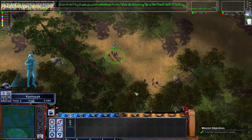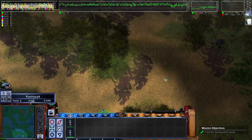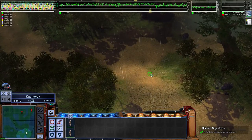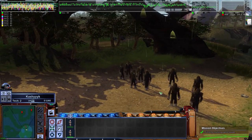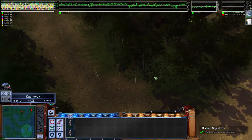Our transmissions are being jammed. We must find the jamming device, destroy it, and report back to base. Take control of both squads by holding down the left mouse button and dragging a box around them — you can select several units or your whole army this way. Locate the jamming device by exploring the surrounding area with these units.